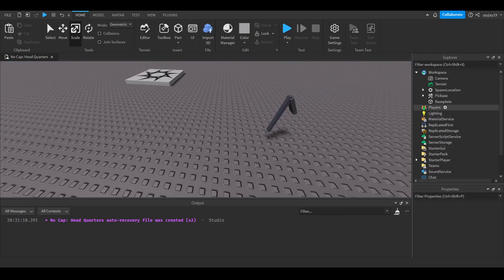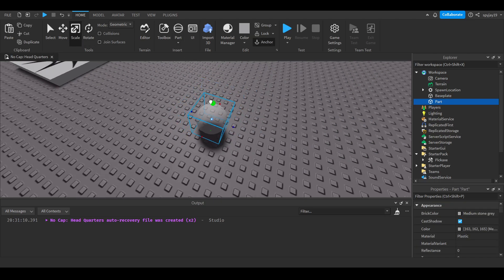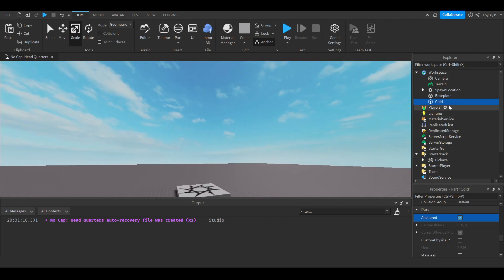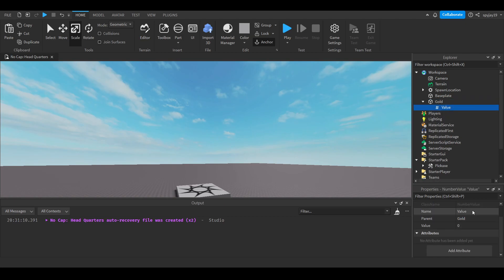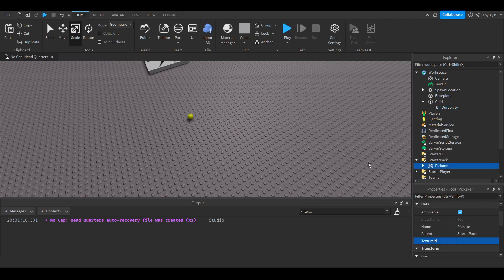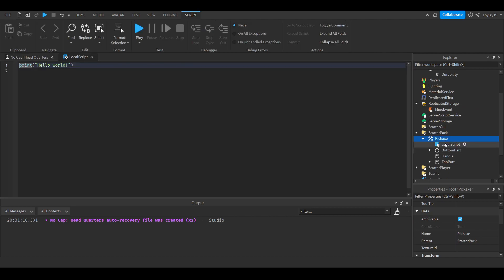Then drop the Pickaxe into StarterPack. Now we're going to need an ore — insert a Part, make a little sphere, size it down a little. We're going to use gold for the video so let's make it look like gold. This is our gold ore. Of course anchor it — you want to anchor this. Then insert a NumberValue into it. This is going to be the durability. Call it Durability and set it to 25. Then we'll make our RemoteEvent first — go to ReplicatedStorage, insert a RemoteEvent, and call it MineEvent.